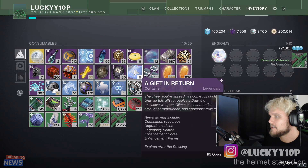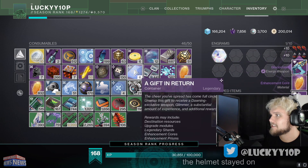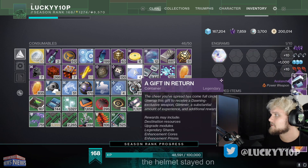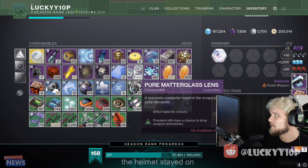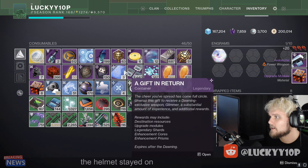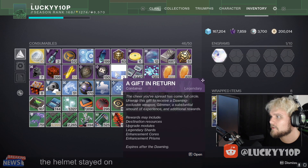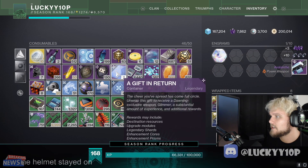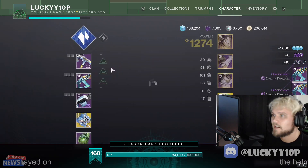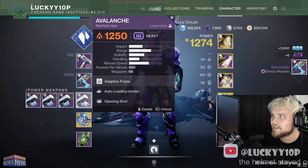We got eight Gifts in Return right now. We got a Cold Front, a Glacial Chasm, a Cold Front, an Avalanche, another Avalanche - no more Avalanches please. I almost just deleted a stack of enhancement cores. Bungo, fix your shit. Stop with the Avalanches. Looks like we got two Cold Fronts, three Glacial Chasms, and three Avalanches. Let's start here.